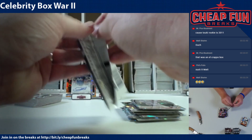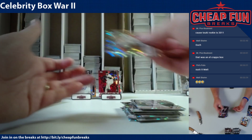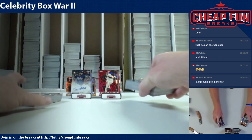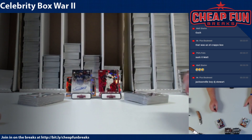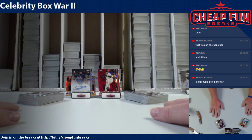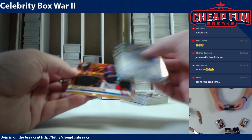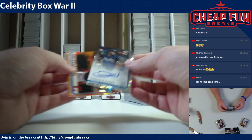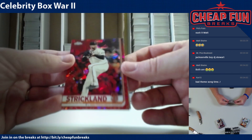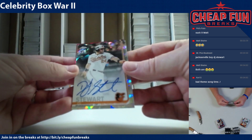Miguel Cabrera — all right, last pack. Well, so much for using this video as a big video of the night — it's definitely not going to be because both boxes really sucked, they were terrible. Matt's got Tukey Two Cent and Edwin Encarnacion, that's his box. And then we've got a red Hunter Strickland five of five and DJ Stewart for Phil.